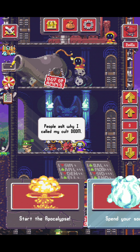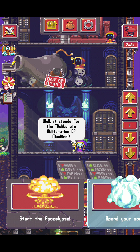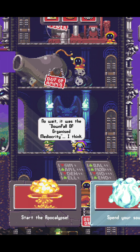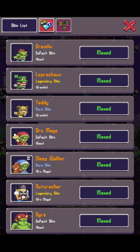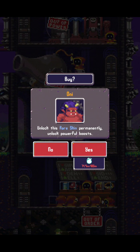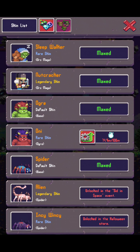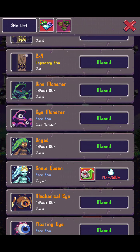I also wanted to share the new update of Idle Apocalypse version 1.26. You can see the skins that you've already unlocked and also the skins that you haven't unlocked yet. I like this update because it makes it easier to upgrade our units without going one by one through the barracks and where they spawn.